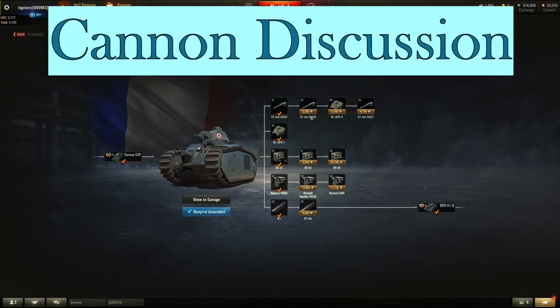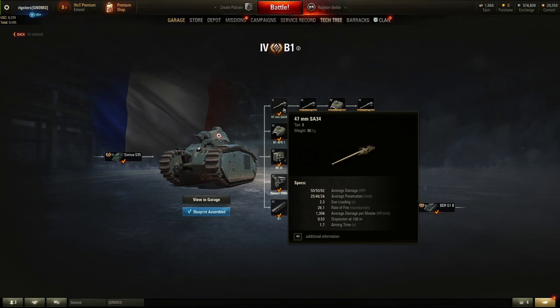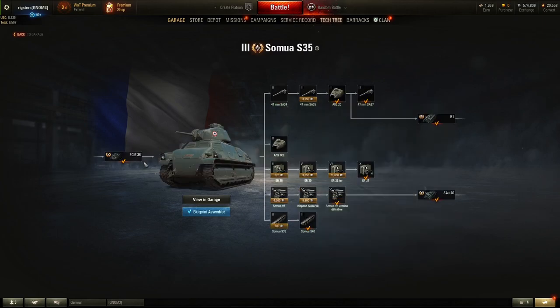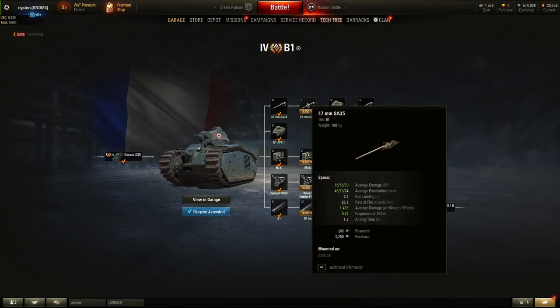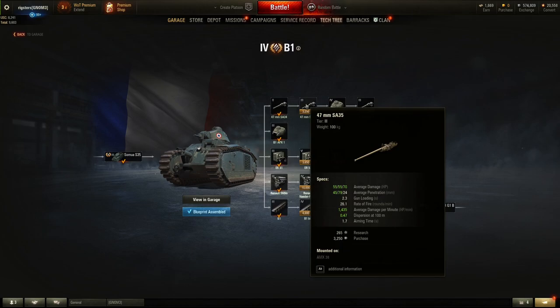For guns, it starts off with the internet meme, the 47mm SA-34. I feel like I'm beating a dead horse, but please, for the love of baguettes, don't use the SA-34. Mount immediately the SA-35 before you take it into a match. You can easily get it with the SOMA S-35. I don't even know why Wargaming equips this as its stock weapon, but just get the SA-35 first. It has 45mm of pen — a little lacking for its tier, but at least it's actually usable.